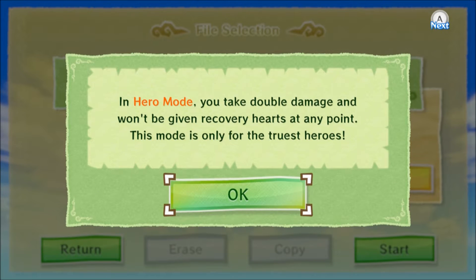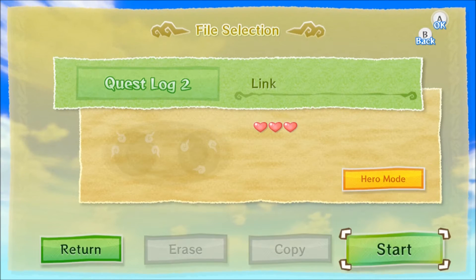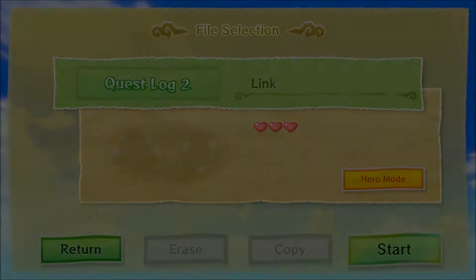You take double damage and won't be given recovery hearts at any point. This mode is only for the truest heroes. The only way to heal yourself is to either buy a potion or capture a fairy. You can also heal yourself with pieces of heart, but those are limited. So without further ado, let's get started.